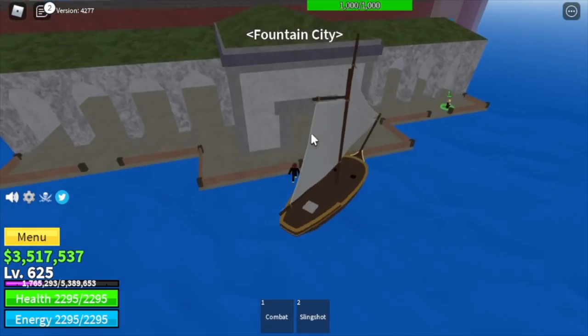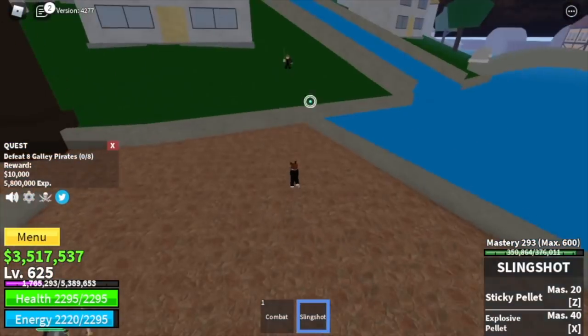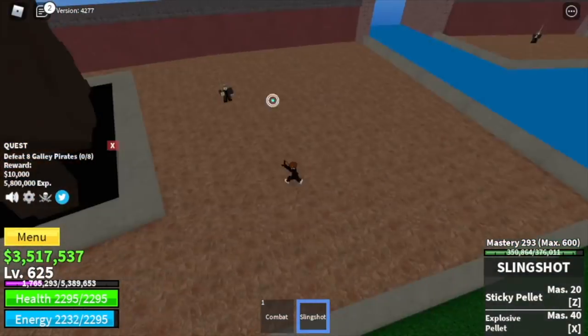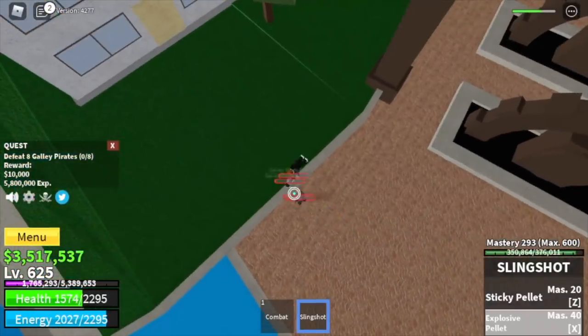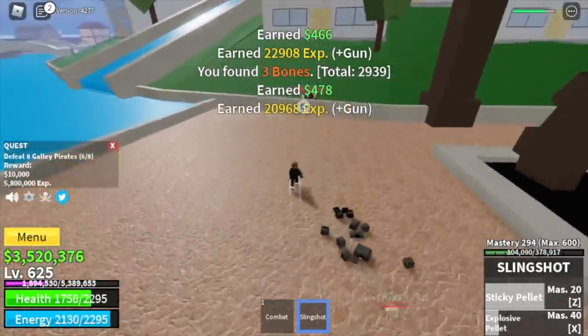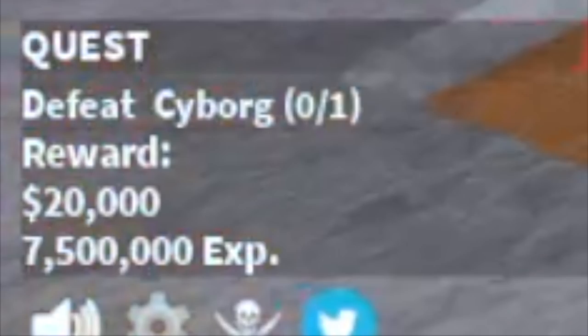After that, you can now go to the final grinding island: the Fountain City. We have the Galley Pirates to start and end with — they have a low-range attack, so this is kind of hard, but you're almost there. 75 levels to go. Just lure them, use your skills. At level 675, you can start defeating the mini boss in this island: Cyborg.